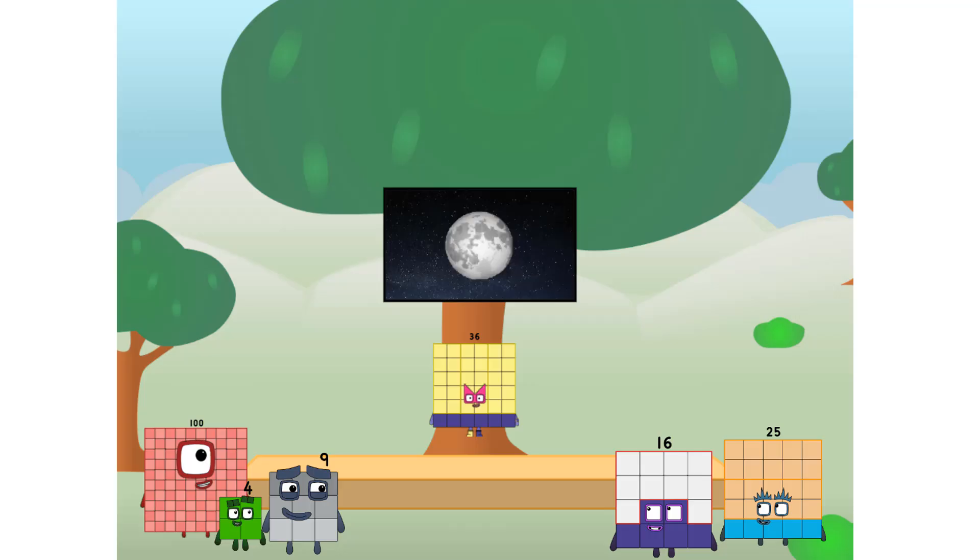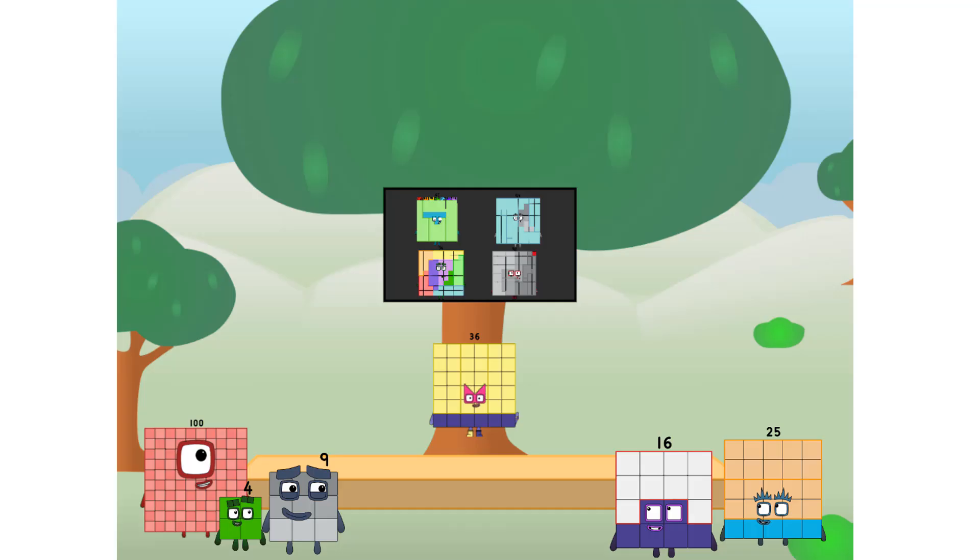Let's solve the puzzle of how to put a square on the moon without using rockets — square power only. Why? Because it's fun to try. I'll be test pilot. But how will we get all the way up there? We call in some friends, some big square friends.